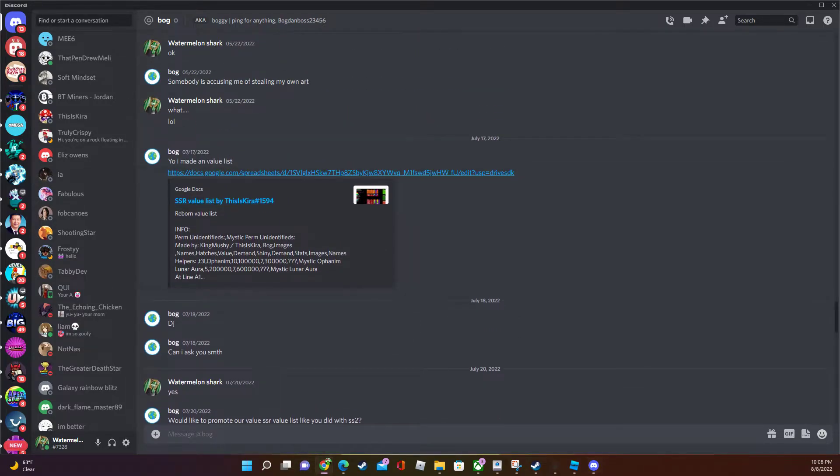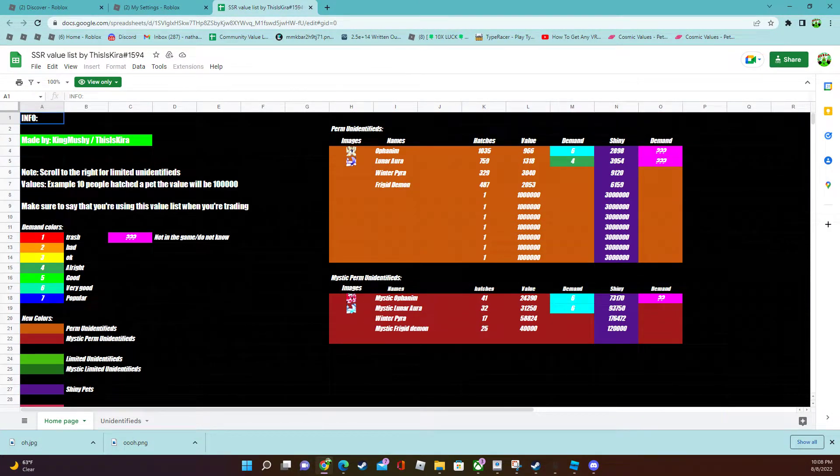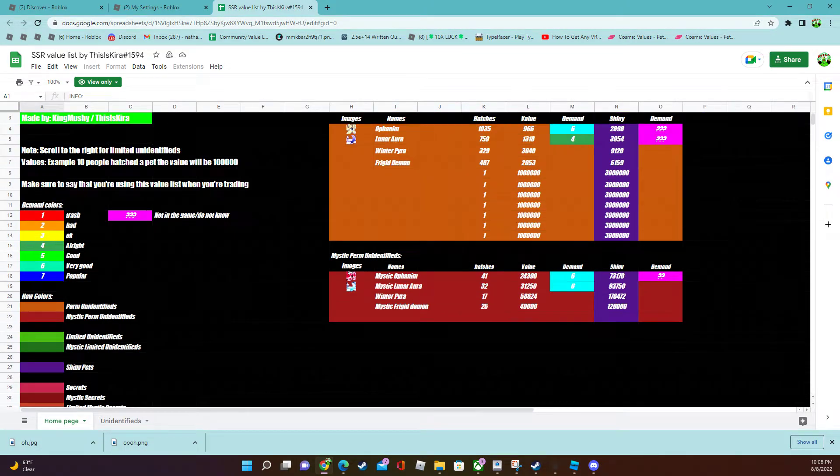Anyways, let's check it out! Look how cool this value list is — they show the demands, how awesome is that? It covers trash, bad, good, very good, popular, not in the game, and unknown — that's pretty cool.